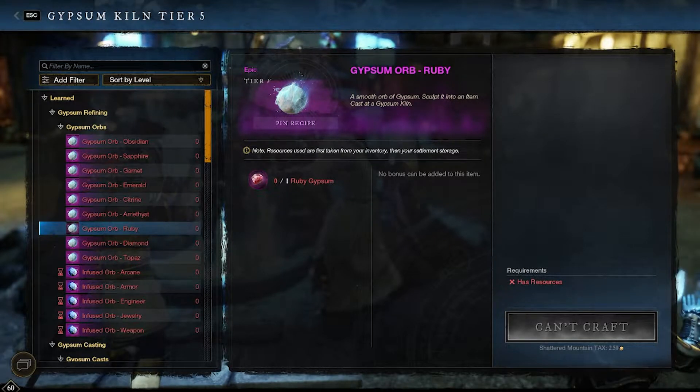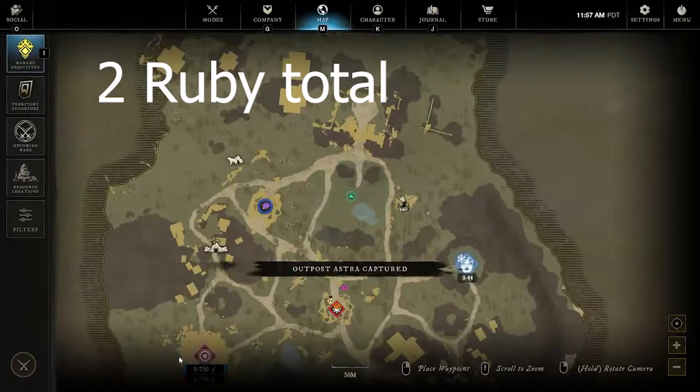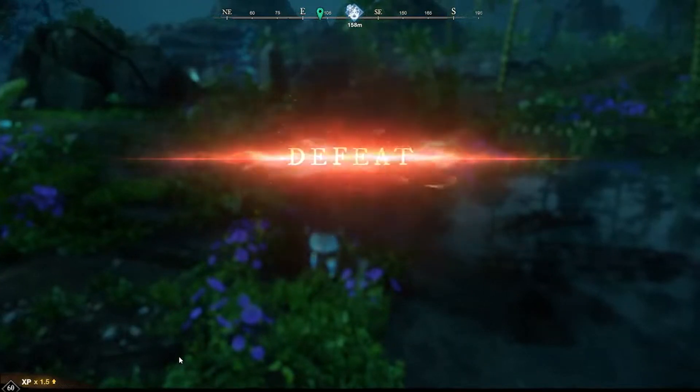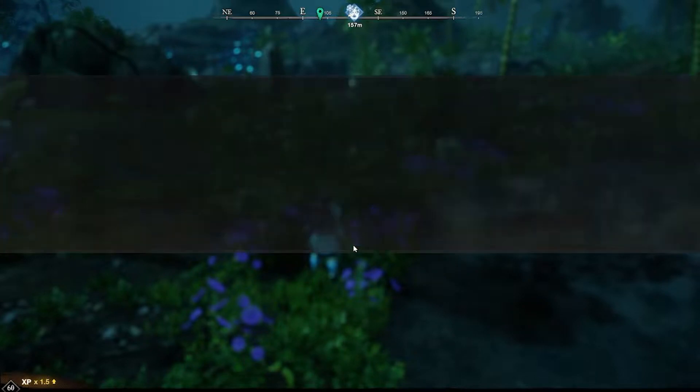You're going to have to PvP again for the next one — Ruby Gypsum. To obtain Ruby Gypsum you just have to run OPR and finish a round. Whether you win or lose, you're going to get one. The thing I love about that is it's an easy solo one, even though it can take a little bit longer at times.